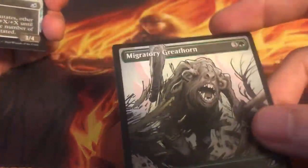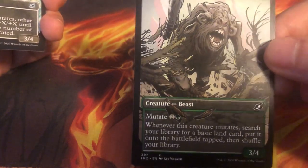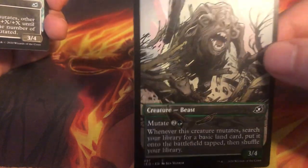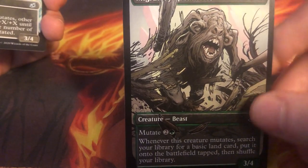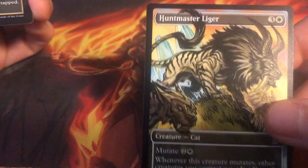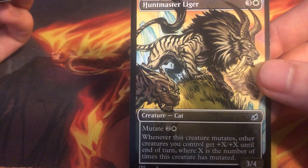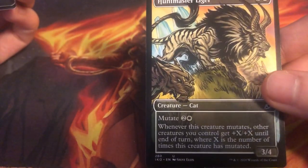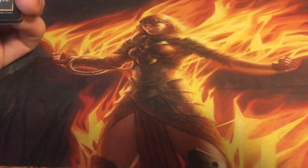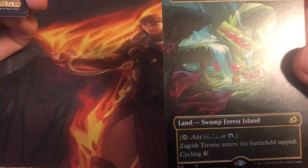Some people have tried to use that with fling, but that hasn't been doing too much. We have alt art Migratory Greathorn — also sees play in Standard in the Mutate decks. Very nice. I can definitely more tell that it's supposed to be the beast crashing through there. I love the movement displayed in the art. We have Huntmaster Liger — another alt art. It seems like you get about four to five alt arts per pack. This card hasn't done much besides maybe seeing a little play in limited. We have Zagoth Triome, the Sultai Triome — again, beautiful extended art. I believe this is alternative art too, with these lands looking very, very pretty.